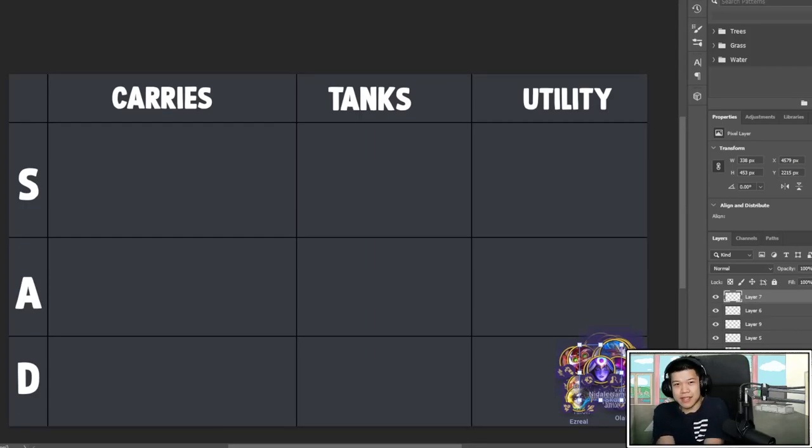It's almost going to be live Set 7, so I decided I'm gonna make a small tier list for units, an explanation of how every unit works and which units you want to play. We're gonna separate this into carries, tanks, and utility. S will be for the optimal — something you always want to itemize. A units are good, you can itemize them, but usually you want to keep it on the S units.